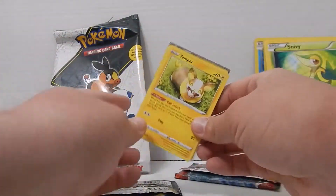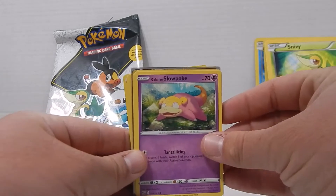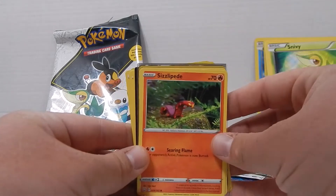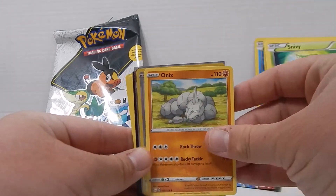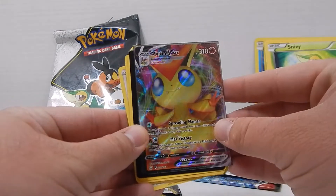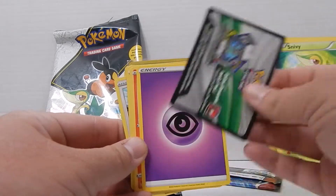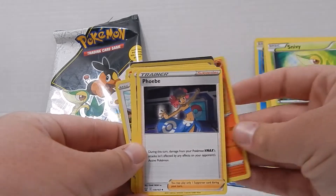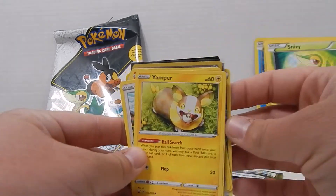Flip that around — looks like a Corgi, Galarian Slowpoke, a Glameow, Sizzlepede with the claymation style, Onix just kind of chilling licking tongue, a V-Max of some Pokémon I'm not sure what it is, a Psychic Energy, Heatmor, Phoebe, Rapid Strike Energy, and then back to the Corgi.